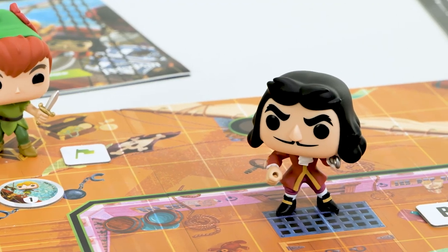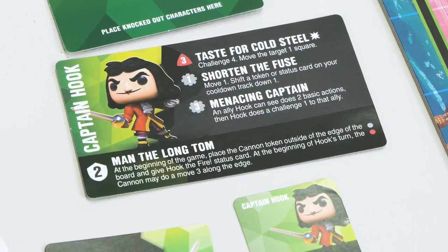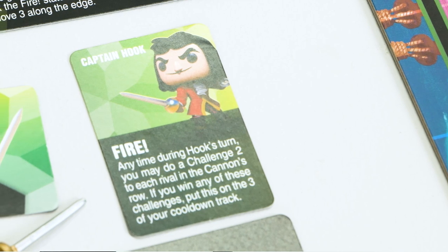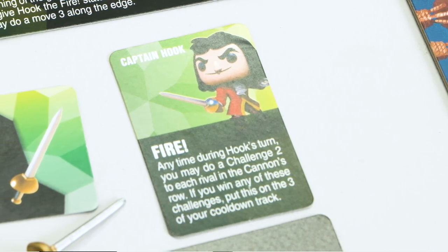Then we have Captain Hook himself. He is a man of the long time, which means at the beginning of the game he gets to place the cannon token outside of the edge of the game board. He also has the fire status card, which means he is able to fire a cannonball across the board doing a challenge to every rival in its way.